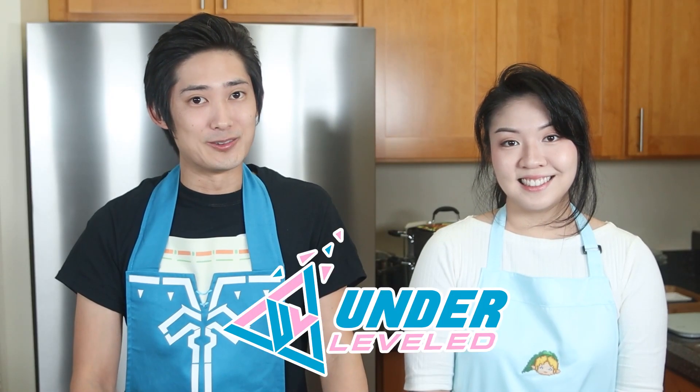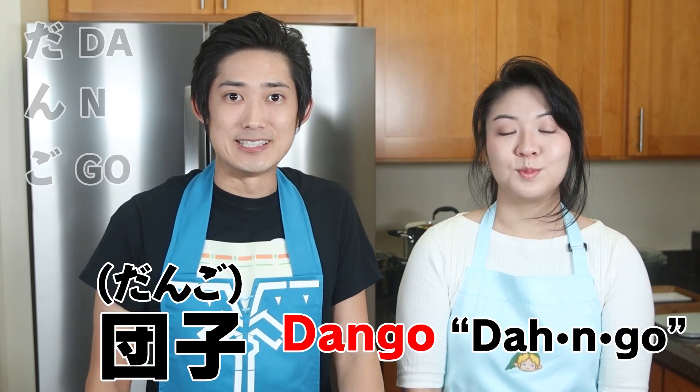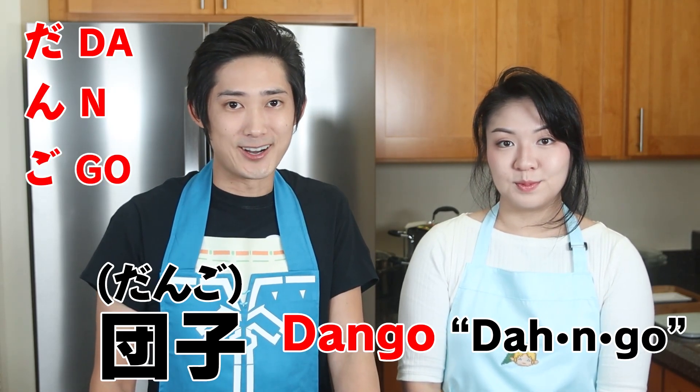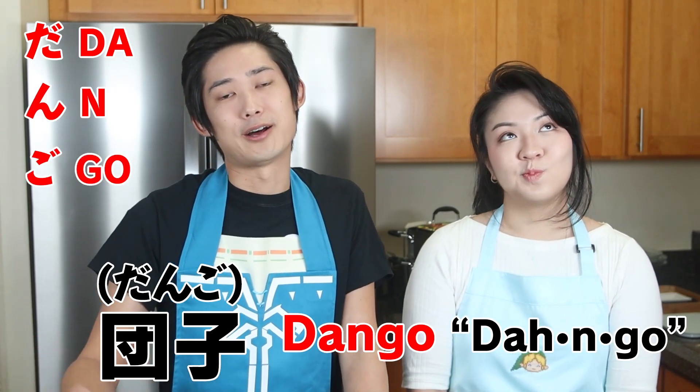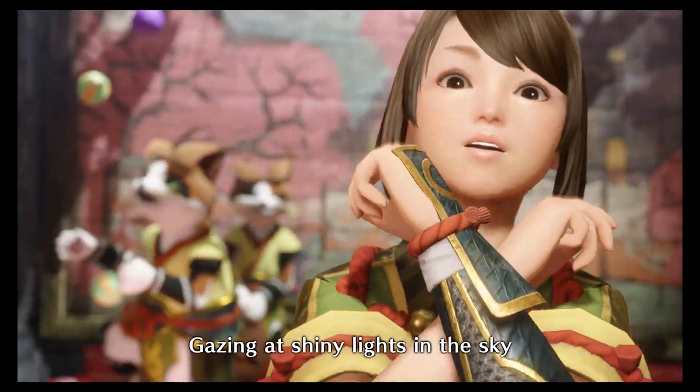What is up YouTube? We're Underleveled. My name is Taka and my name is Kat, and today we're out of the studio and in the kitchen to make bunny dango from Monster Hunter Rise. If you're wondering how to properly pronounce it, it's dango — da-n-go. But honestly you can just pronounce it however you want. In case you don't have cute little kitty cats to make your dango for you, we'll show you how to do it yourself. The recipe is pretty straightforward, so hopefully we'll be whipping up Yomogi snacks in no time. Let's get to it!